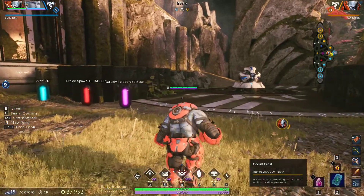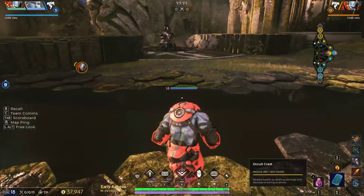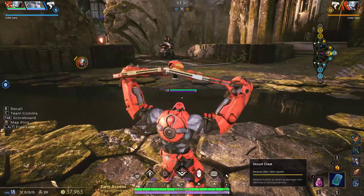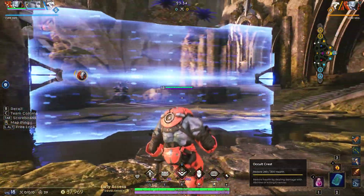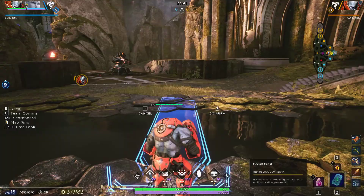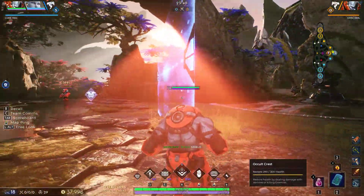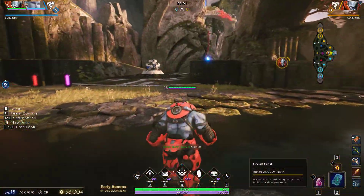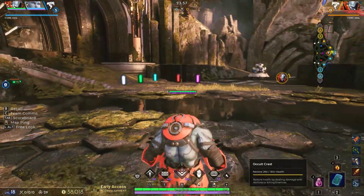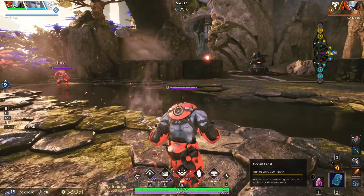Next up is something that some people may be familiar with, which is buffering. For those that don't know, buffering is when you use one move during the animation of another one, and it activates as soon as the game allows it. So for instance, we're going to take his shield that he can deploy — you'll notice that as soon as I come out of my charge, Steel puts down his shield as soon as possible. This applies to all of Steel's abilities — his right click and his ultimate. He'll cast them as soon as he can, essentially instantly.